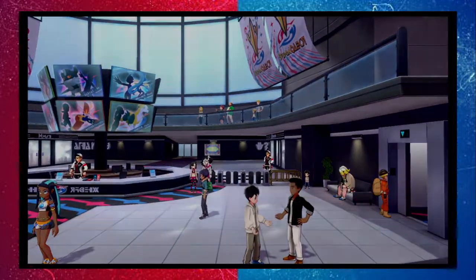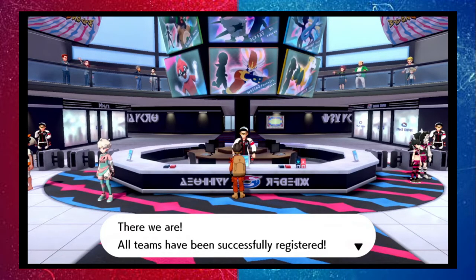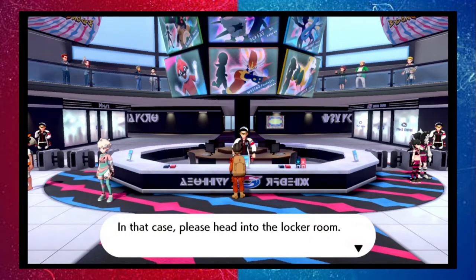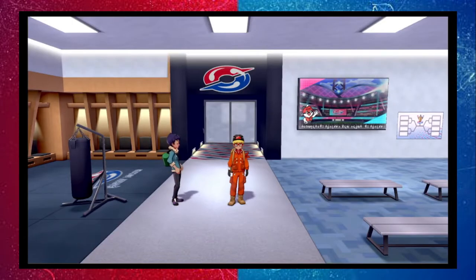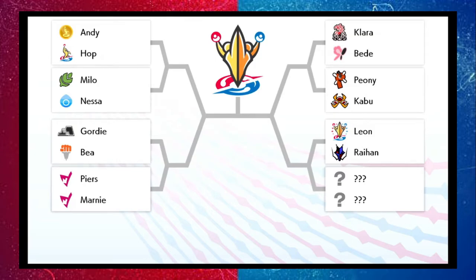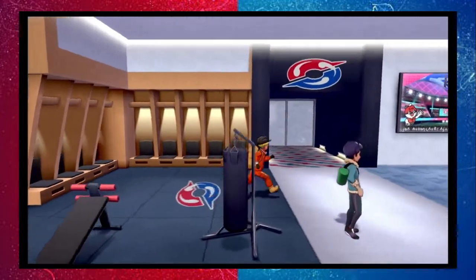We register at the reception and get processed as partners with Hop. The bracket is revealed: Andy and Hop, Milo and Nessa, Gordie and Bea, Piers and Marnie, Klara and Bede, Peony and Kabu, Leon and Raihan. Peony is here - really? I try to change clothes before heading in.